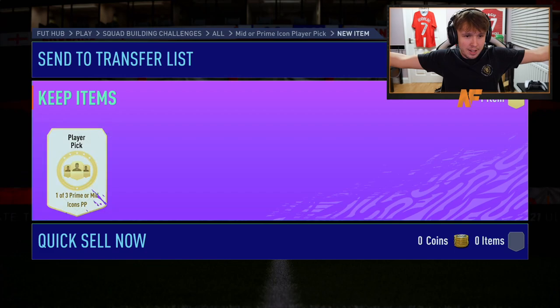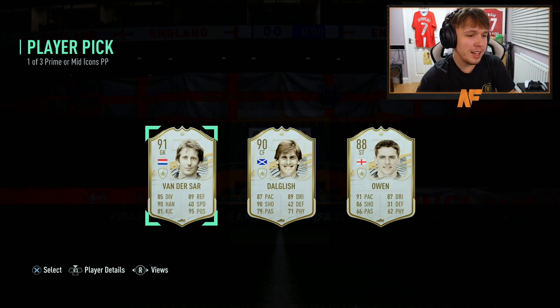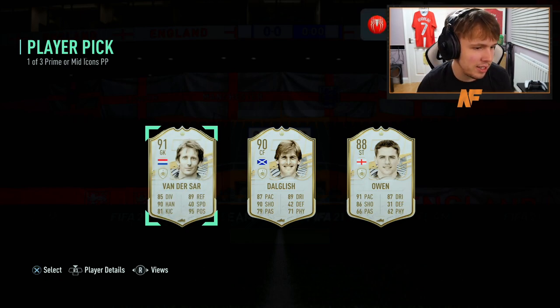Before we get to the player picks - we're not just going to take the player that gets chosen. We need to try and build a team to get players in specific positions, so not every chosen option will be the player, but one of the three from each pick will be in the team. Here we go - three, two, one! Kenny Douglis, Michael Owen, Edwin van der Sar. It's not that bad - I'm probably going to take van der Sar. I've got Timonier Ronaldo.